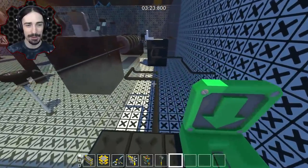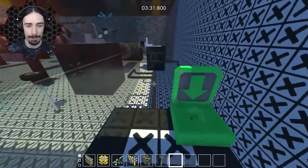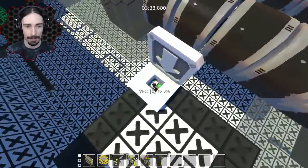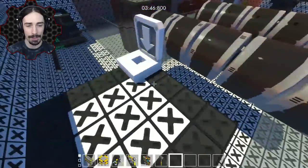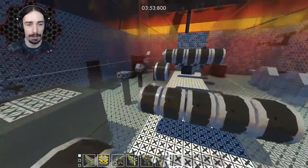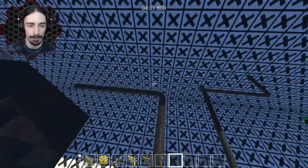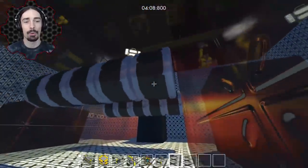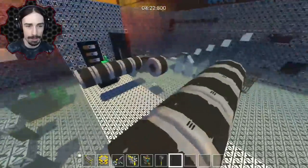First try - I can't believe we actually did that on the first try! We've got some balance beam stuff here. I think I see a shortcut though - dang it, almost. Well at least I got the checkpoint. I'm so happy for these checkpoints - thank you so much for putting these in. What if I just don't press the button? There should be like a sensor here that makes it automatically happen, but I'll do it the way it was intended.